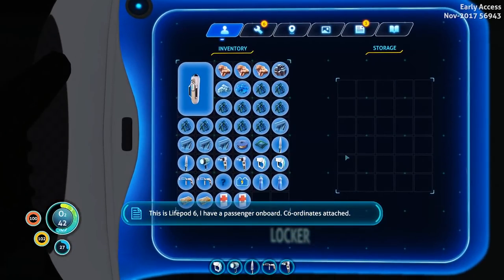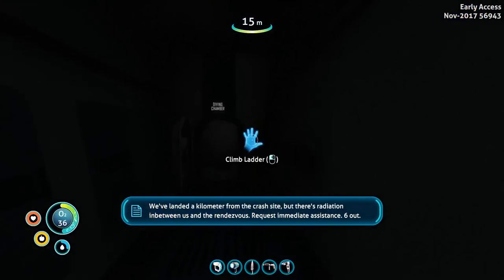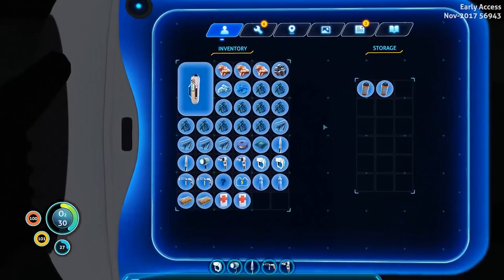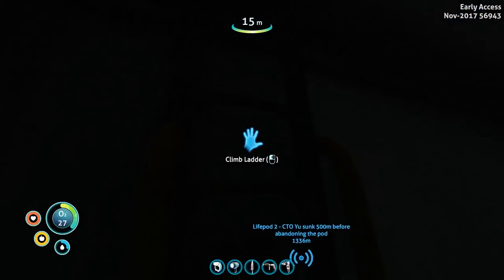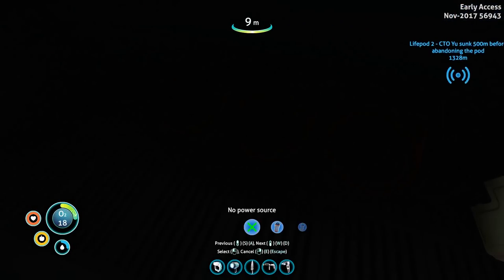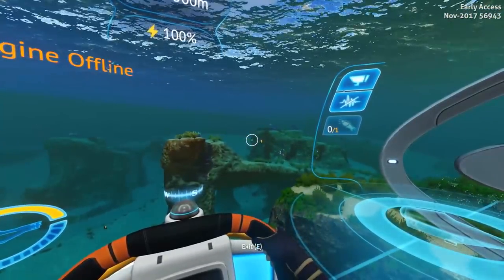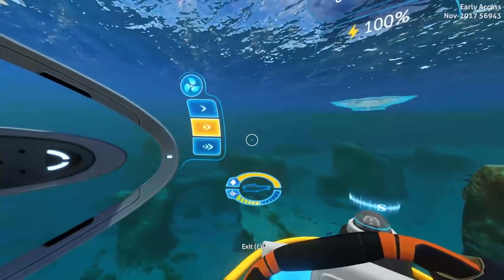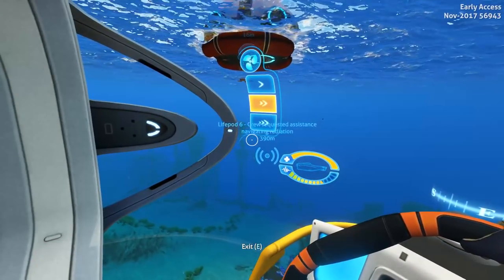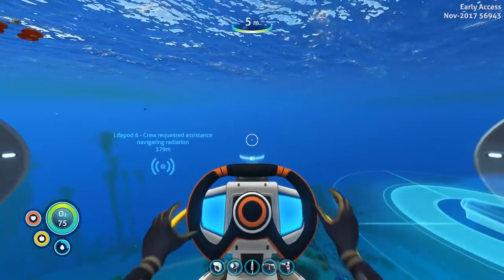Let me see if I have some power cells laying around. "This is life pod six — I have a passenger on board, coordinates attached. We've landed a kilometer from the crash site but there's radiation in between us and the rendezvous. Request immediate assistance, six out." Wow, they actually have voice lines for those PDA entries — that's really cool! It feels like there's a female survivor. So then we have two cells ready to go inside the Cyclops. We need to go see if the female survivor is there. That distress signal could be ancient for all I know — let me just see if I can find it.